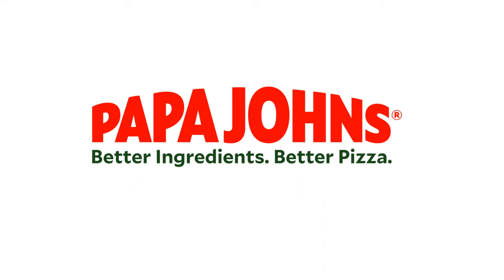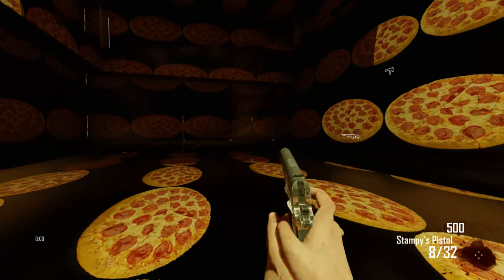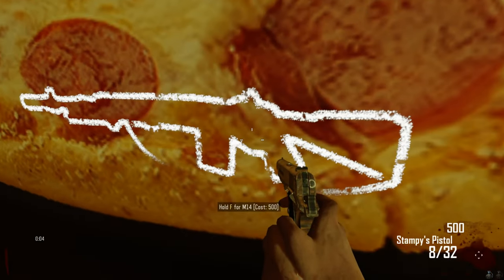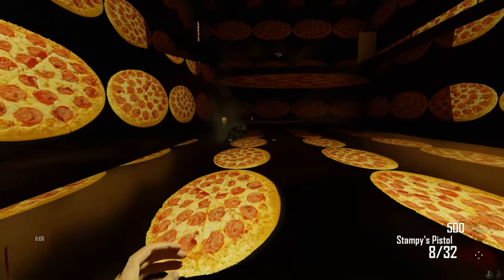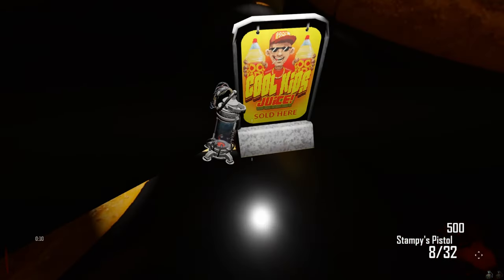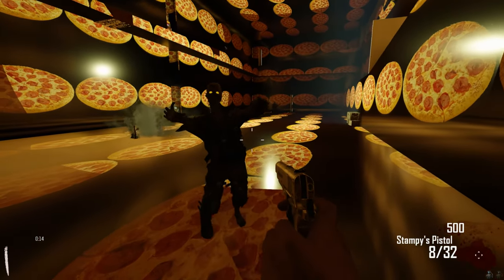We got a loading intro — nice. Apparently in the description it says 'I swear this isn't an ad for Papa John's pizza.' What in the heck is going on? Where's this M14? Where's this Rampage Inducer thing? Is this it? Get fast zombies — oh, it's time! Oh yeah, now they're getting fast.